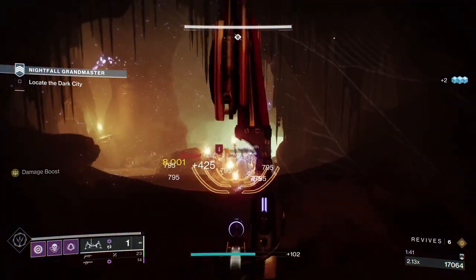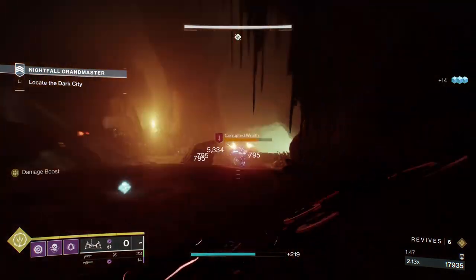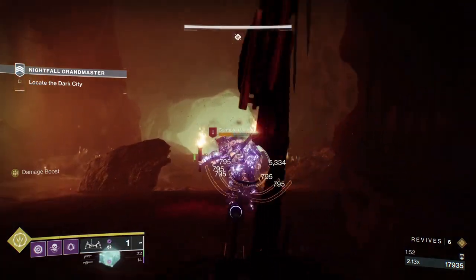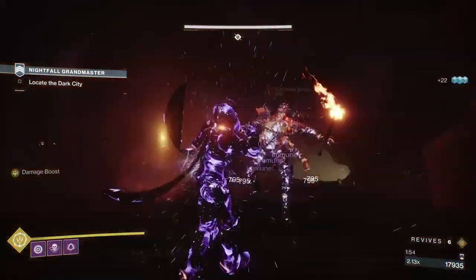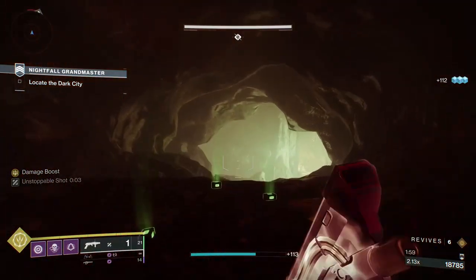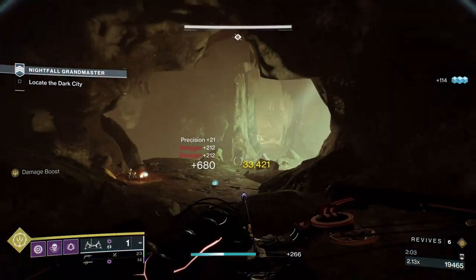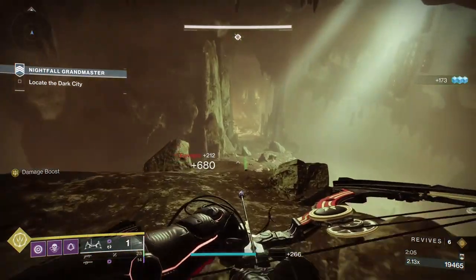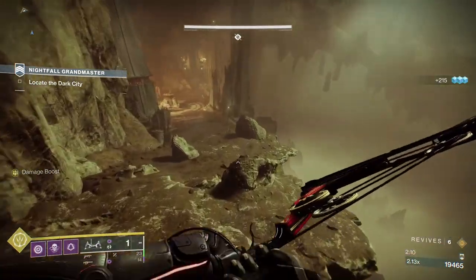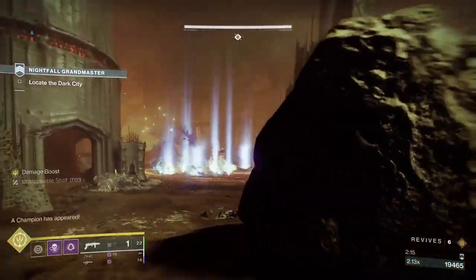If these Wraiths are pushing you too heavily and you just want to push them back, switch to your grenade launcher and blind them. The Ignition Code I have has Vorpal, Field Prep, and Blinding Nades - that's why I chose it. Take out any stragglers and then move to the next section. Make sure you've got your grenade before you move to the next section - which is why I've got 100 Discipline.